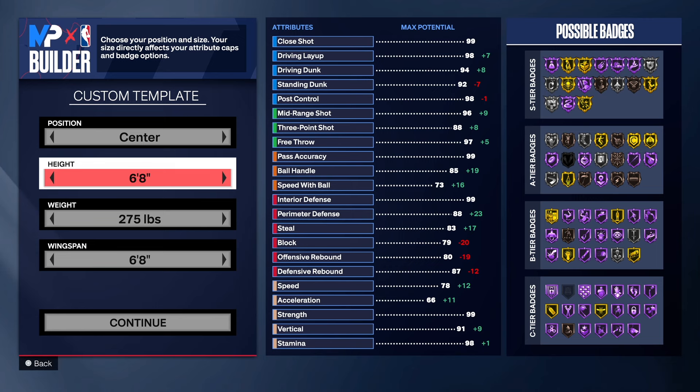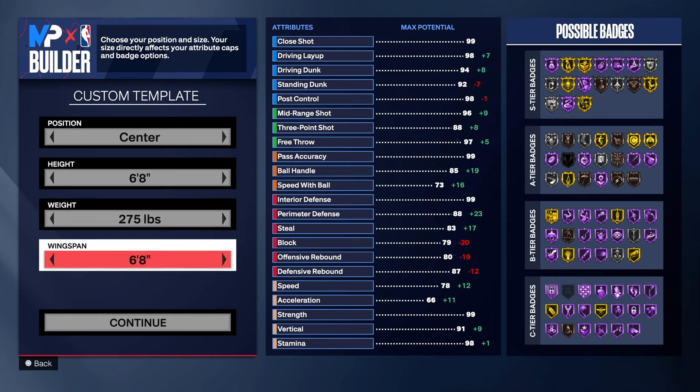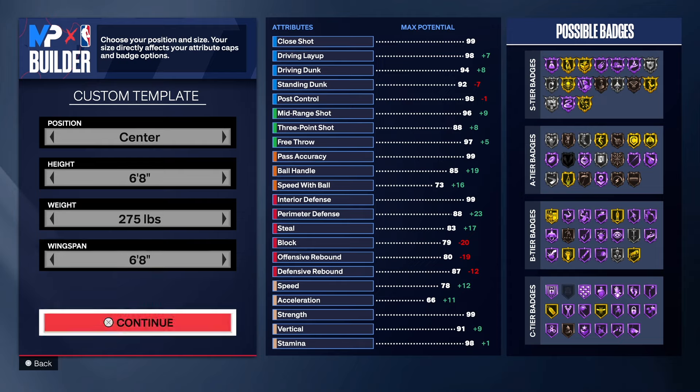So we're going with the center position — 6'8", the infamous 6'8" center. 275 pounds, this boy here is chunky. We went with 6'8" on the wingspan. That's the only way we can get the name is if we have an 88 three-point shot and an 88 mid-range shot. So we got baby arms on this build.